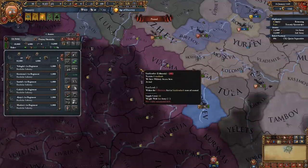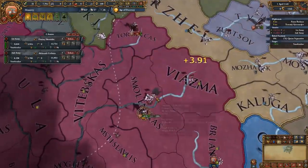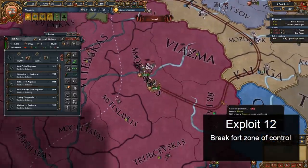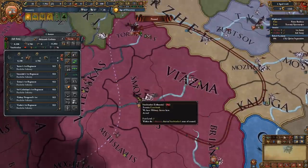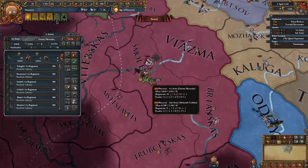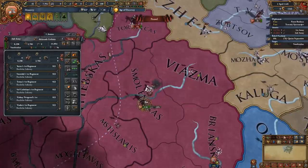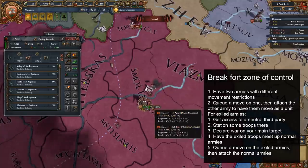The final exploit is a couple of zone of control tricks that, depending on how you use them, can be extremely powerful, effectively letting you bypass forts altogether. If you've watched my video on zone of control, you know that the return province is decided per army, not per regiment. The crux of this exploit is that when you attach one army to another, they effectively function as a merged army. And while there are some checks to prevent illegal moves, the checks happen before the move is made. So if you queue a move and then attach, you can do a bunch of stuff that you're not supposed to.